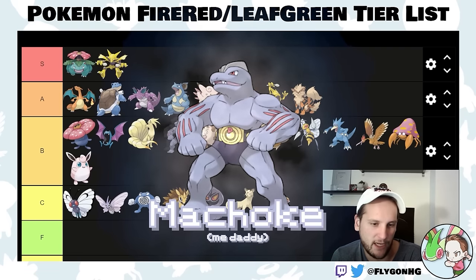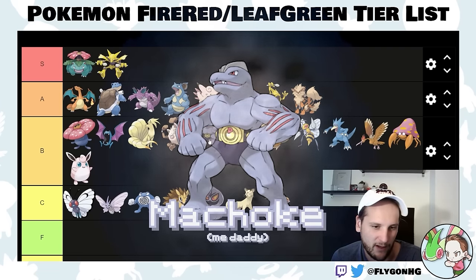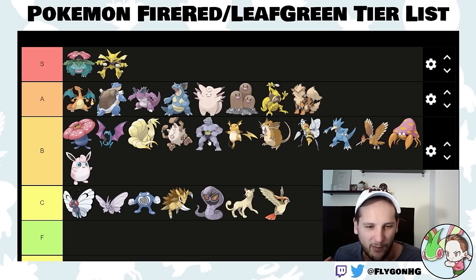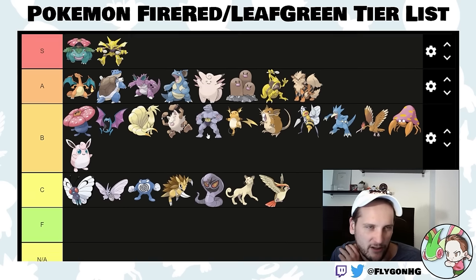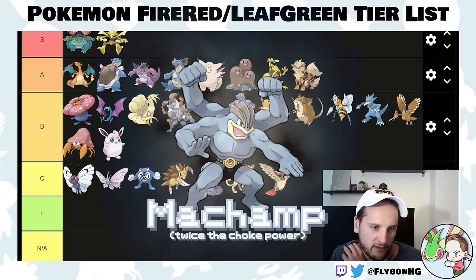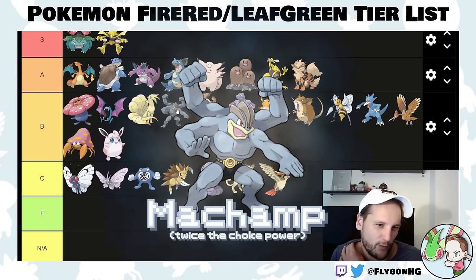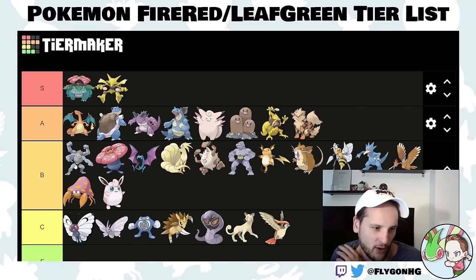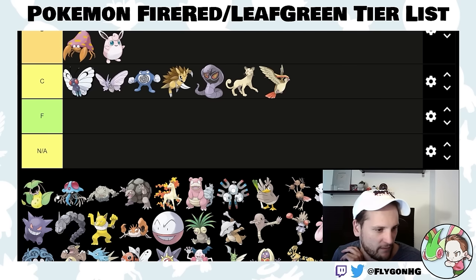Fighting types aren't super useful in this game. Once you get them the hard stuff like the Rock-type Gym Leader is pretty much over, and Bruno's Onixes fall to any special move. Machamp is probably the better fighting type here and is a little better than Primeape. You're probably guaranteed to get this from Rock Tunnel. We'll put him somewhere in high B-tier — he's not wearing clothes, so we're punishing him for it.